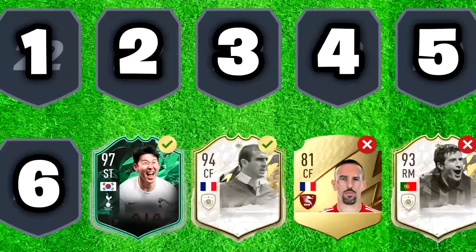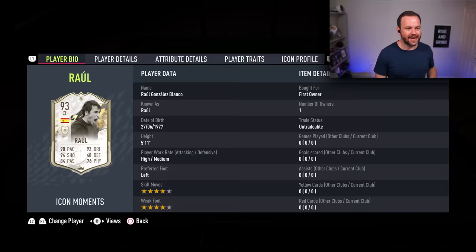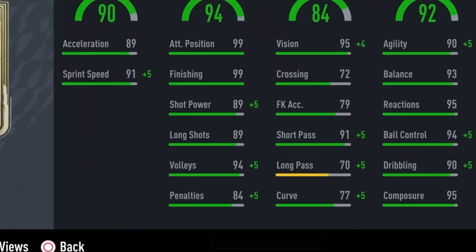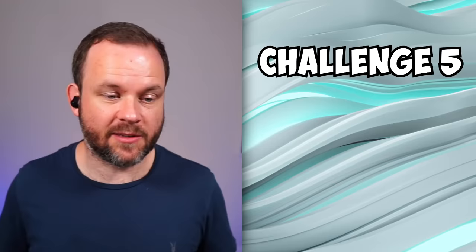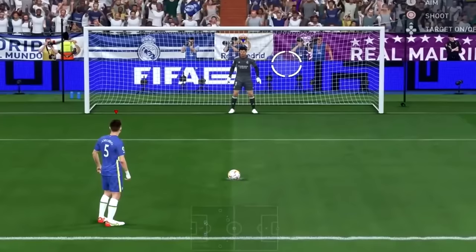Our fifth player is back to an icon who is arguably the most iconic number seven at Real Madrid — we're talking about Raul. Multiple Champions League, multiple league titles, absolute goal machine. He does have this lovely Icon Moments 93-rated card. For Raul, he doesn't have 99 penalties, but the challenge is I've got to score a spinning penalty. I get the penalty, then spin round 10 times before I take it — I'm not allowed to go down the middle. If I score, we get to see a stat.